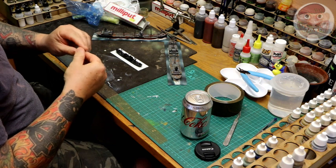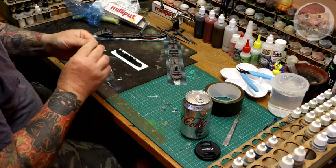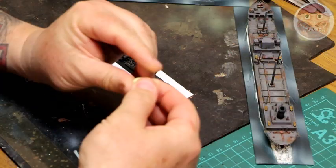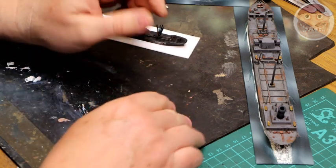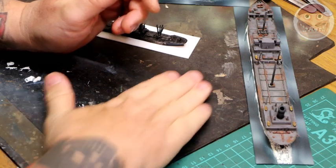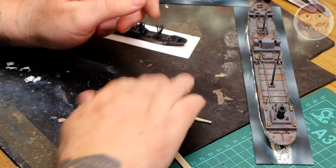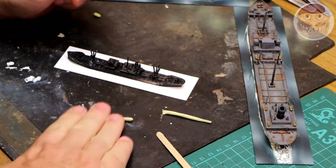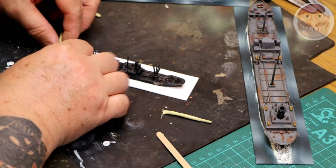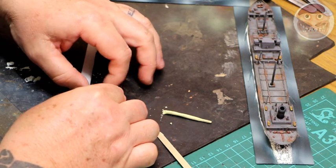Using the Milliput, take your two parts — one part blue, one part clear — and mix a small piece together, about the size of a pea. Just knead it together, then when you're ready, roll it out nice and easy — nice and thin. For a ship this size you're looking at maybe an inch or so on each side. Just pop it on the front of the ship.